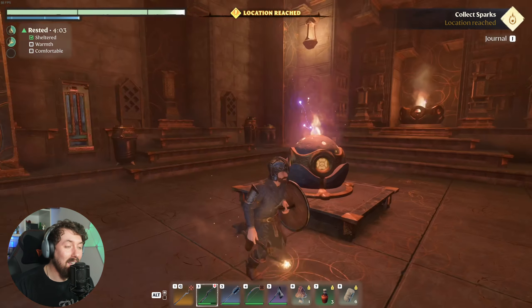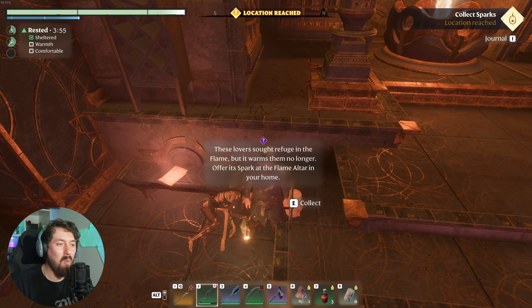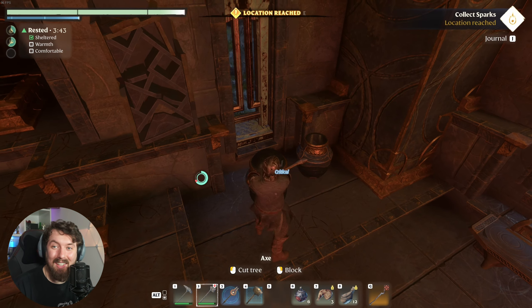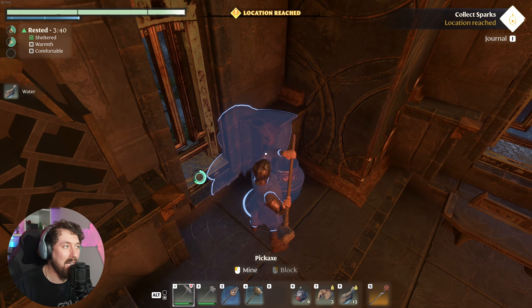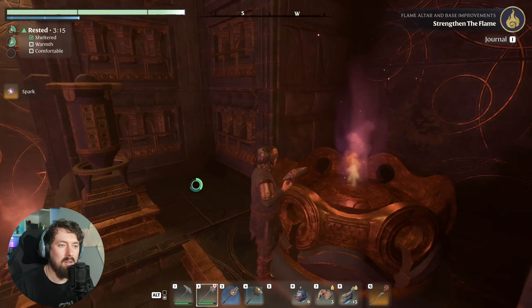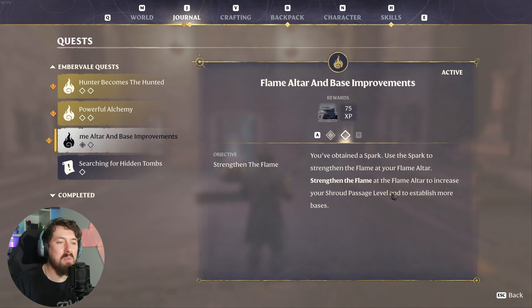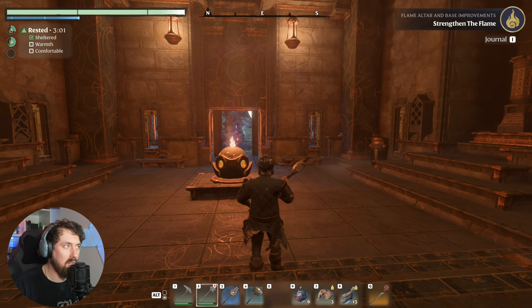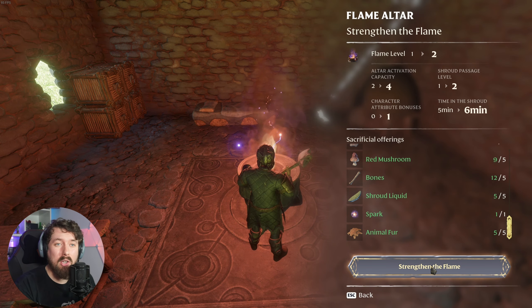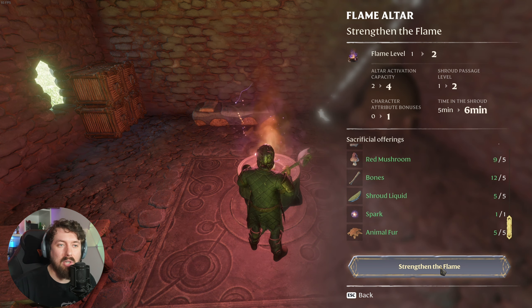Is there no big bad? It's literally just walk in and collect. These lovers sought refuge in the flame but the warmth them no longer. Offer its spark to the flame - all towards your home. I didn't even need to do big bosses - I literally just needed to get that. The challenge was not being an idiot and getting up here. There's nothing in these - I'm getting bones. I collect this and that's a spark. That's it, we're done. The flame's now dying out - we've got a spark. Journal quests: you've obtained a spark, use the spark to strengthen your flame. Increase - so now we gotta go home, strengthen the flame. Activity capacity goes to four, shroud passage level two, timing in shroud goes up to six minutes - a minute extra - and a character attribute bonus of plus one.